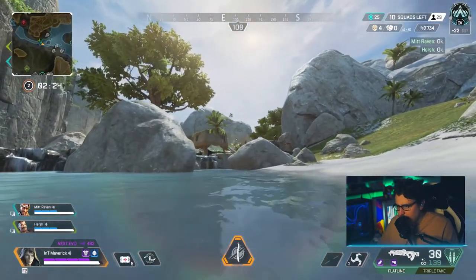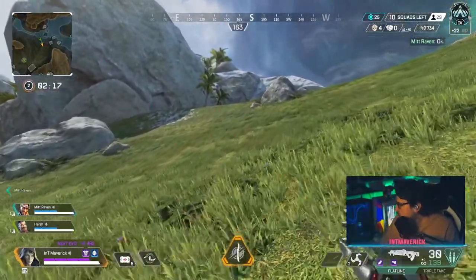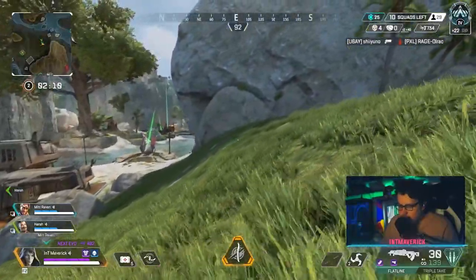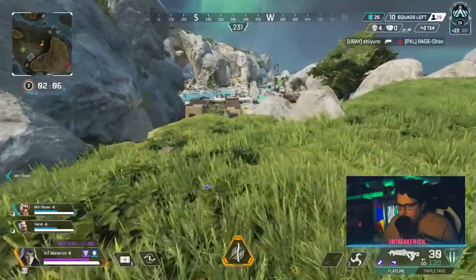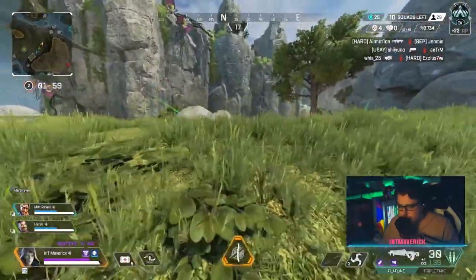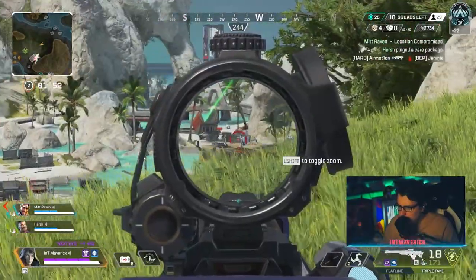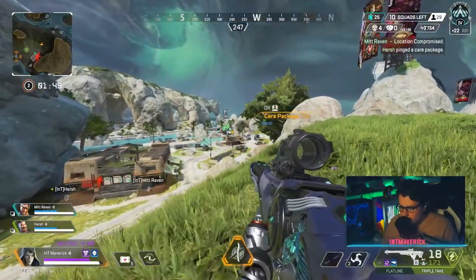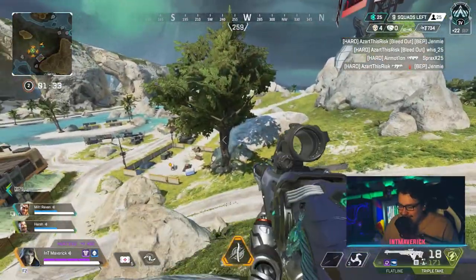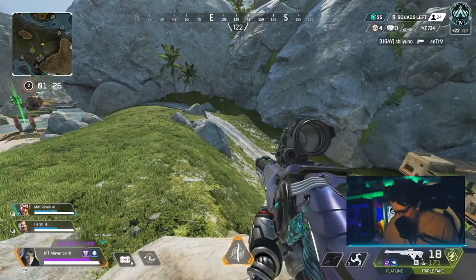The prowlers are right in front of us and my evo shield is looking really good. I could probably kill them and get enough damage for the red evo, but prowlers are harder to kill than spiders. That part of the map to my left is horrible for fights because of the jump cannons, the water, and the cliffs — very difficult. Using Ash's passive, I notice people dying at barometer, so I assume a team looted up via a care package and headed over to third-party whoever was there.